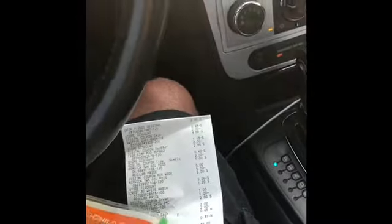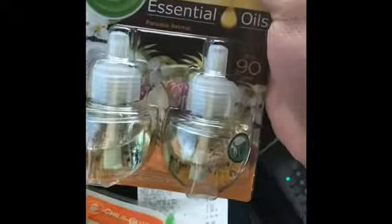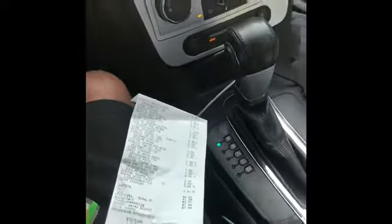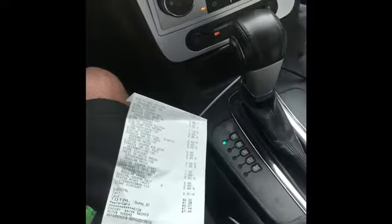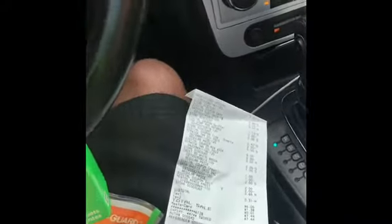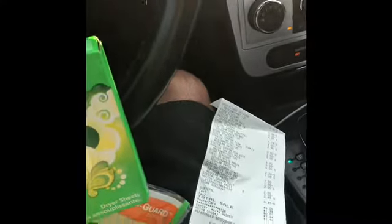I grabbed two Air Wicks for $5 each. In the dollar section: one Crest toothpaste. Next item is Gain dryer sheets, 34 count, found in the Gain section for $2. I was looking for a piece of gum for 35 cents but they didn't have any, so I grabbed a Mentos for 50 cents.